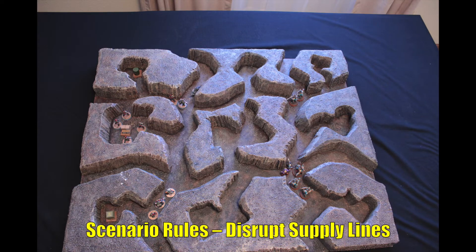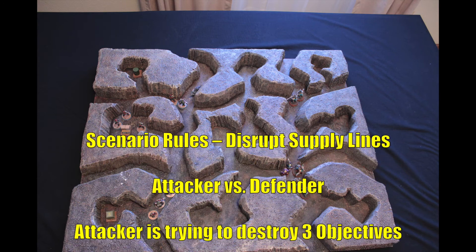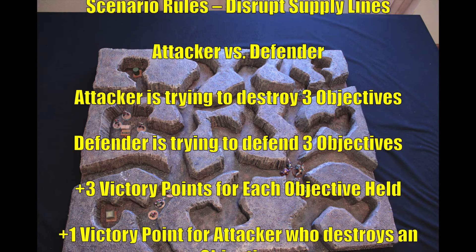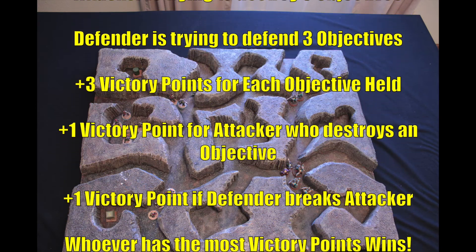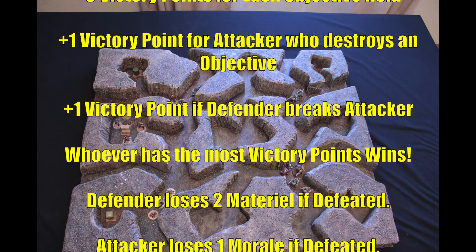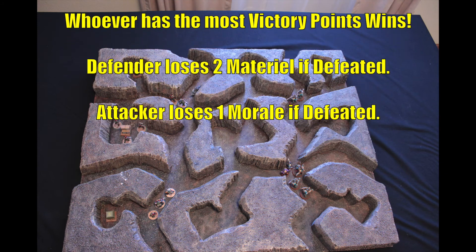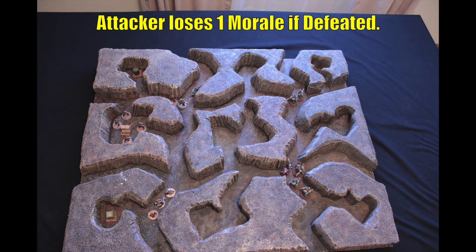Here's an overhead shot of the battlefield. We are fighting in the Tombs on this one. This is a Disrupt Supply Lines mission — a typical attacker versus defender type of mission. The attackers try to destroy three objectives while the defender tries to defend them. Each held objective is worth three victory points. The attacker receives one additional victory point for each destroyed objective, and the defender gains an additional victory point if they break the attacker's kill team. Whoever has the most victory points wins. If the defender loses, they lose two material; if the attacker is defeated, they lose one morale. With the scenario rules covered, let's talk about deployment.